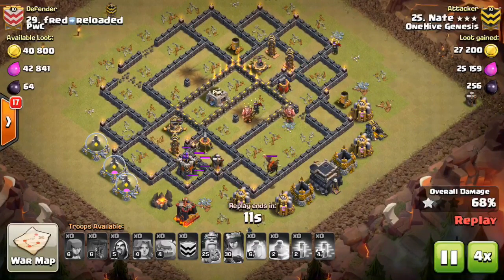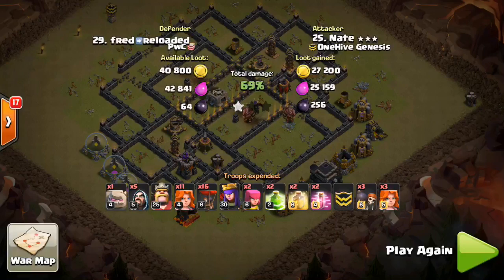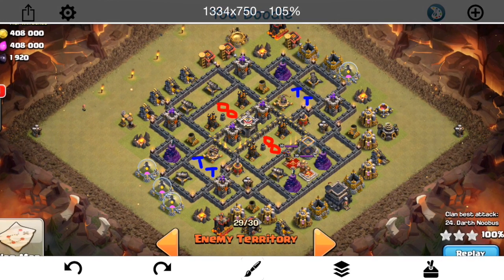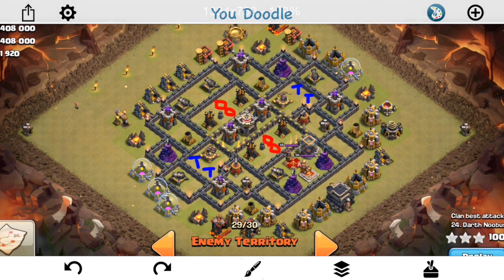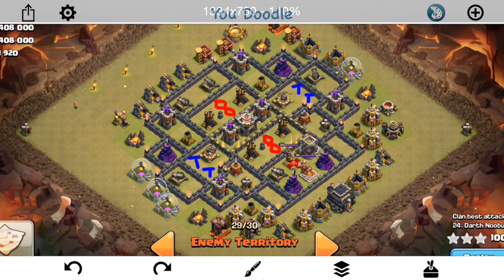We'll go ahead and fast forward to the end and take a look at how Nubis got the three-star on this base, using quite a different plan than the first three attackers. So the fourth attack and the three-star was done by Darth Nubis. He comes at this base from the ground, and the real difference that really allowed him to get the three-star was the spells.